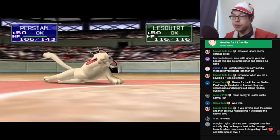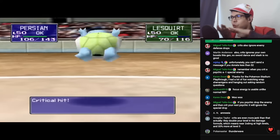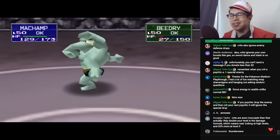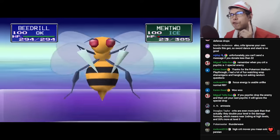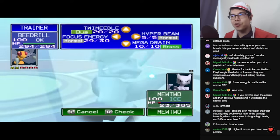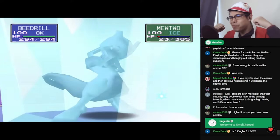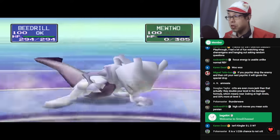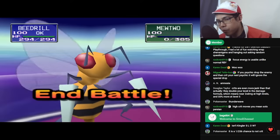High crit moves are extremely good in Generation 1 — I'm talking about Slash, Karate Chop, Razor Leaf, and Crab Hammer, because they always crit. They fixed the Focus Energy bug: in the cartridges, Focus Energy actually cut your crit rate to a quarter, but in Stadium it actually works and boosts your crit rate. I would never recommend using Focus Energy yourself, but the enemy might — so if the enemy uses Focus, they're about to crit you. You probably killed them while they were wasting their turn, though.